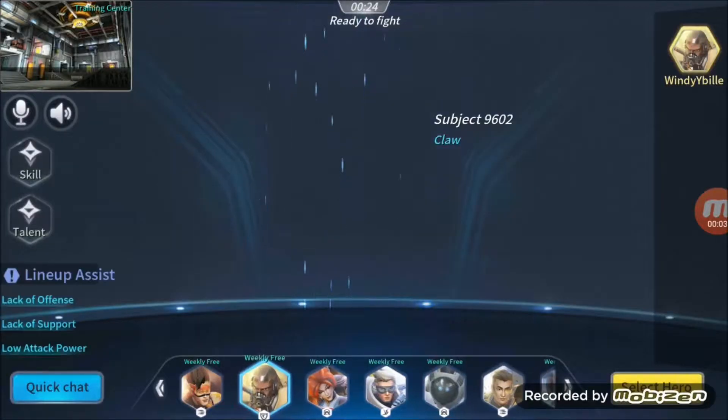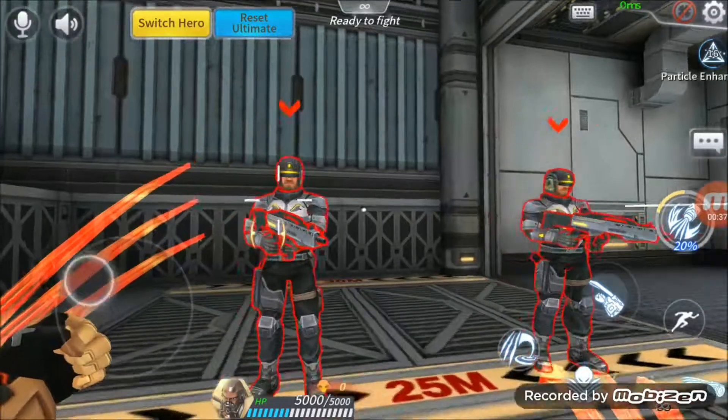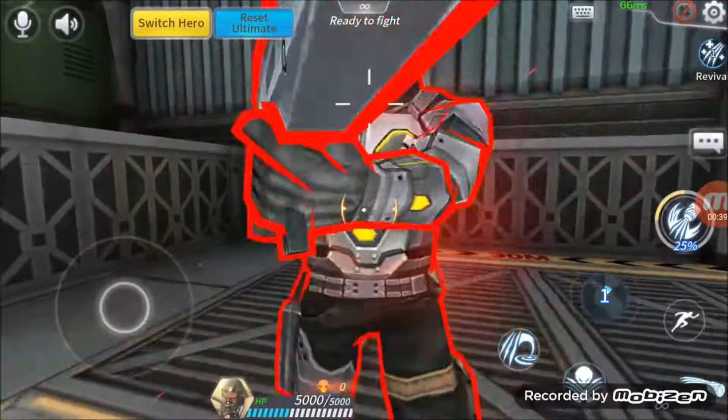Claw is known as not only a tank but a tank that strats down his enemies like a scratch. Active skill: Bone Slasher — a melee attack that uses dual claws to slash through the enemies at sight.